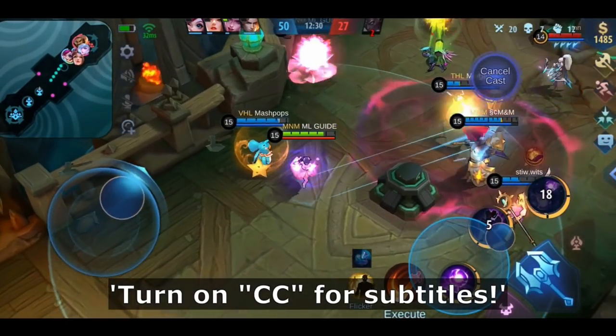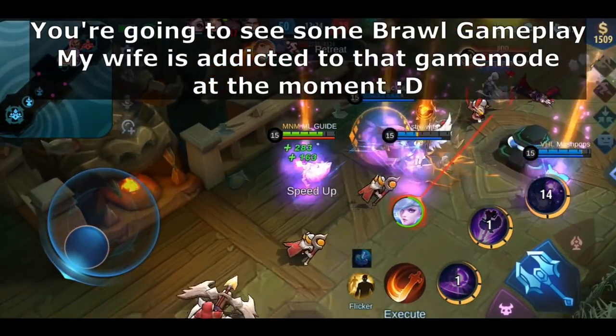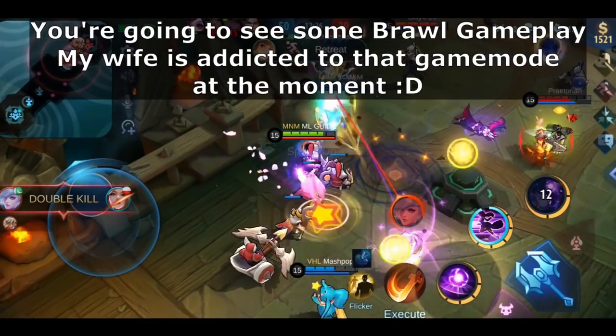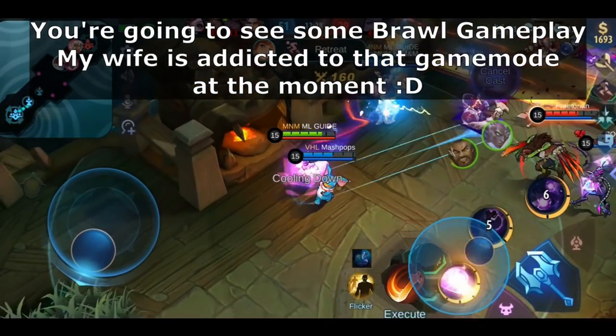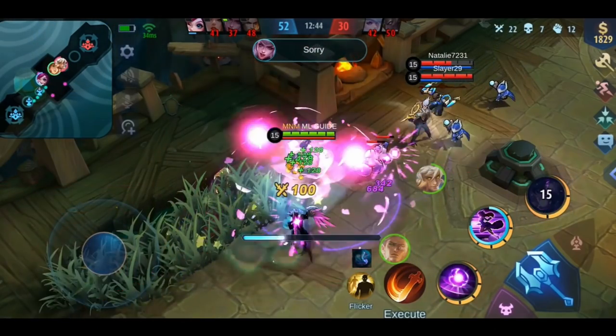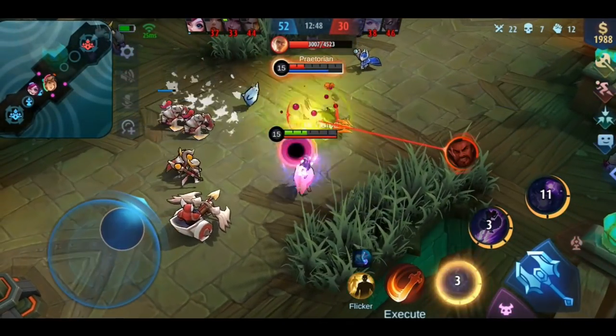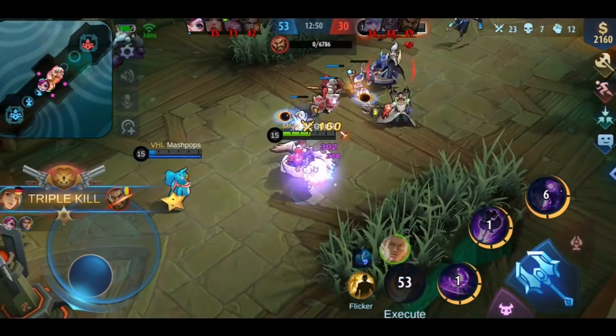Hello my friends, welcome to the 30 days rankpost challenge where I'm uploading a new ML guide for 30 days straight. We're on day 7 today, so the first week is over. Here you have the full upload plan for the challenge. Today we will talk about 2 attack items: Corrosion Scythe and Windtalker.